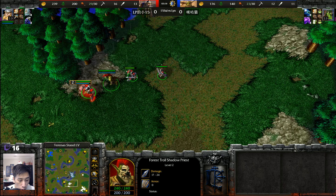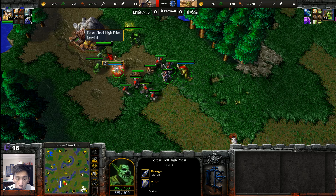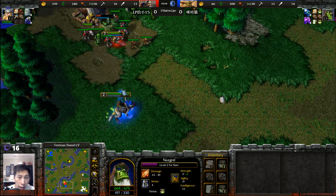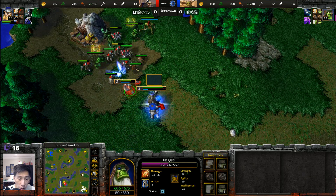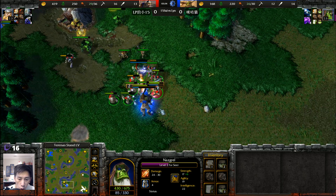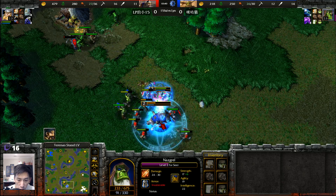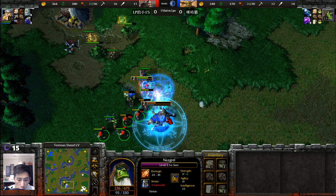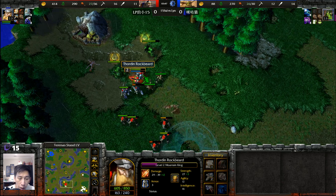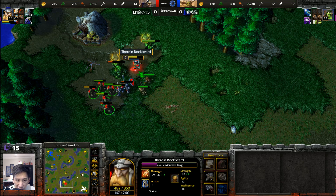The Footman is down to 317 hit points, trying to disrupt healing on that Farseer. Mountain King making its rounds back. We're going to see some Militia join the fight. Mountain King went for Bash instead of Thunderclap — interesting choice. Farseer coming in from behind to get in some damage. Storm Bolt goes down, but the Farseer uses a Scroll of Town Portal to get away.